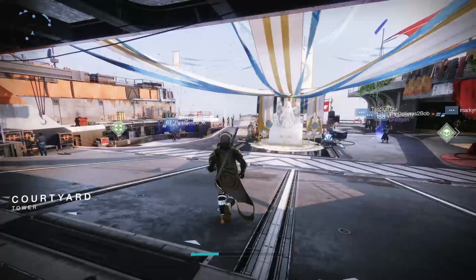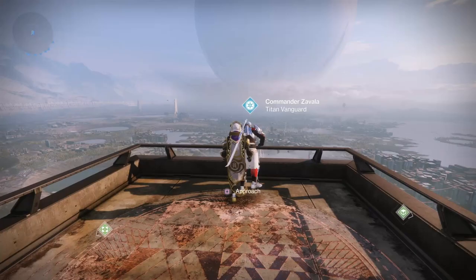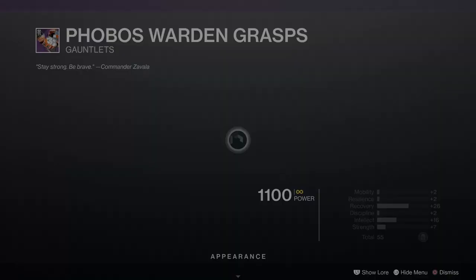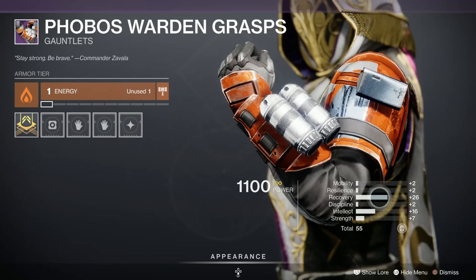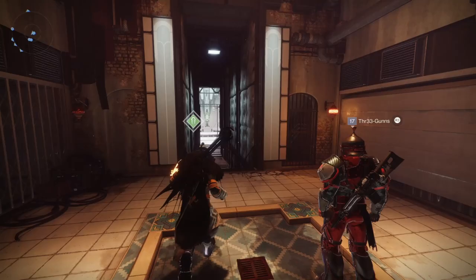Now that was it for Titans this week, so I've swapped over to my Hunter. There's only one piece of any real interest for the Hunter this week — the Phobos Warden Grasps. We've got to go and see old Commander Zavala for this. It's got a recovery of 26, making that the second one to feature that stat, and a total of 55. 25 legendary shards and a thousand glimmer for those.